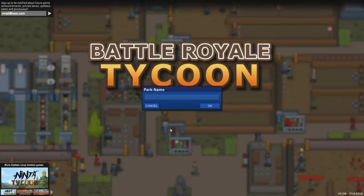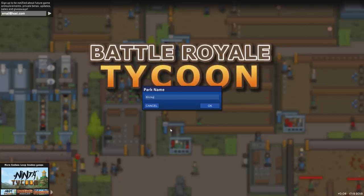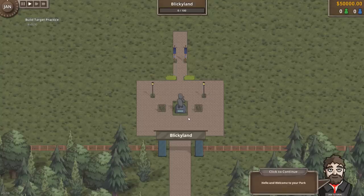The park is called Shootyland. No, the proper name — the God-given name here — is Blickyland. You gotta come to Blickyland if you want to get yourself all settled in and grab yourself a Glock, keep that thing cocked until you let it pop, and then you let it drop. Welcome to your park.